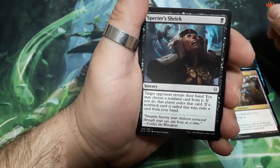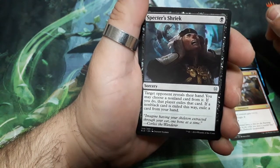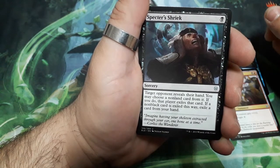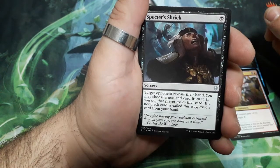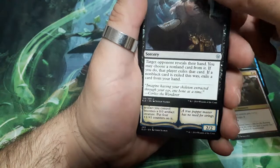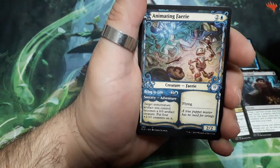Eject Shield, one drop. Target player reveals their hand. You may choose a non-land card from it. If you do, the player exiles that card. If no black card is exiled this way, exile a card from your hand. Nice image on this one.